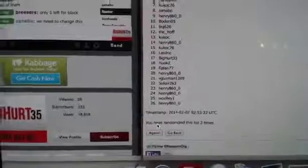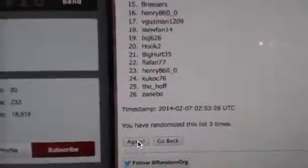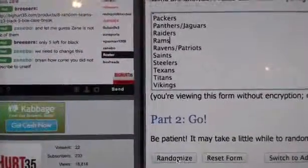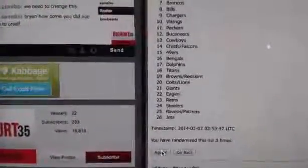Alright, three times — good luck. One, two, and Henry on bottom, Breezers on top. Third and final — Jets on bottom, Saints on top, Zanebo on bottom, Henry on top. Then three times on the teams: one, two — Texans on bottom, Jets on top. Third and final: Jets on bottom, Saints on top.